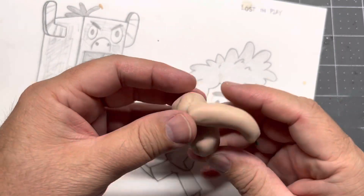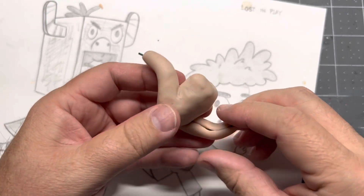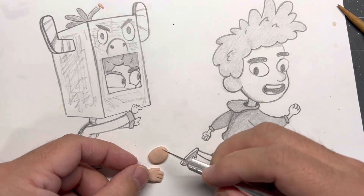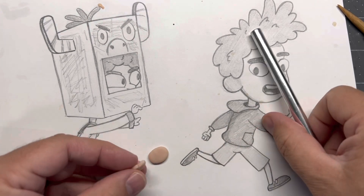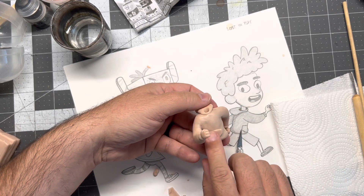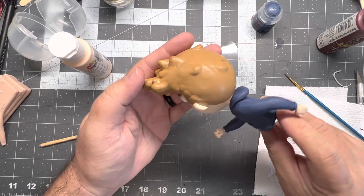For the arms I just rolled a little snake, sliced it, and pressed it around the flower wire — that's really going to give nice support. For the hand I rolled a little ball, smashed it, sliced out the fingers, then reshaped and formed those. Now I'll throw on some of the little details for his sweatshirt and that's looking pretty cool.